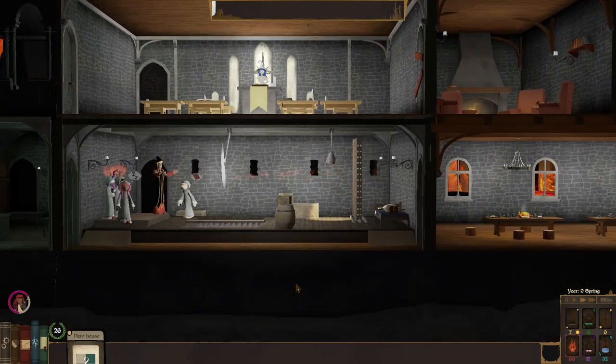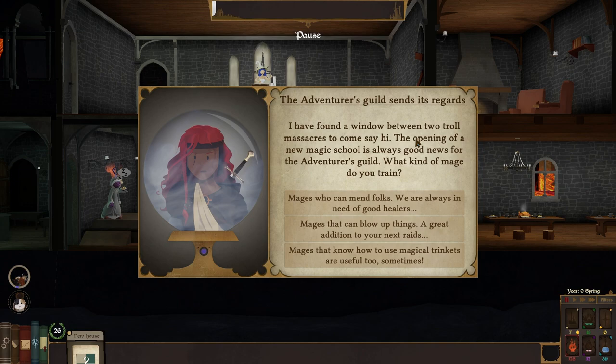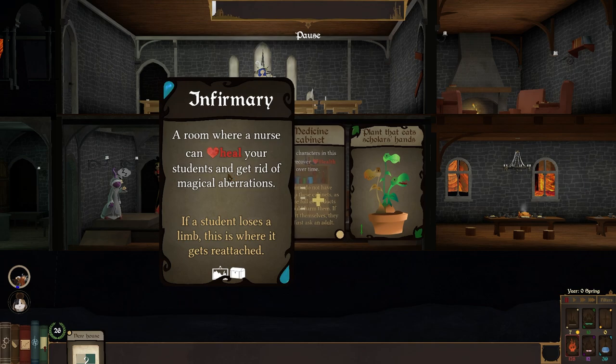I'd love the assassination room so much. That barrel is amazing. The adventurer guild sends their regards — I've found a window between two troll massacres to come say hi. The opening of a new magic school is always good news for the adventurer's guild. What kind of mage do you train? Mages who can mend folks, mages that can blow things up, mages that know how to use magical trinkets. We've got quite a few people who are going to lose health. Already getting some aberrations, so let's go with this — an infirmary would be super useful.